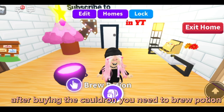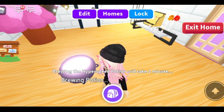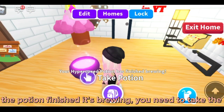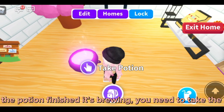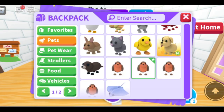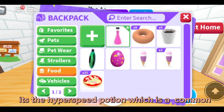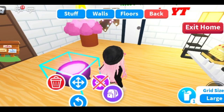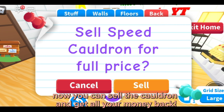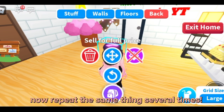After buying the cauldron you need to brew a potion. After the potion finishes its brewing, you need to take the potion. It's the hyper speed potion which is a common.